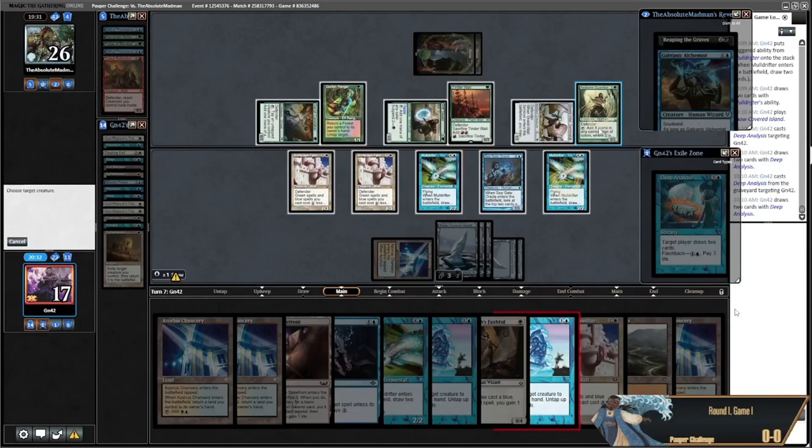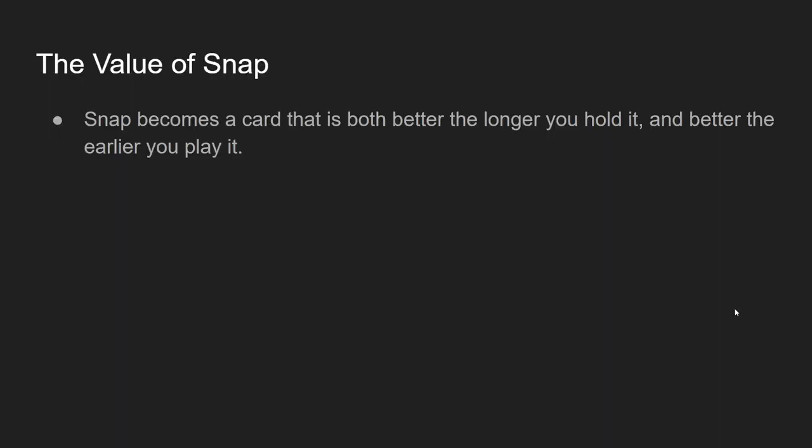Here's another screenshot of Snap being useful for multiple things in the same turn. I really need to remove the Axebane Guardian, because versus Walls you never want to let them untap with that card. And then I'm also going to use the Snap as a draw two with a Mold Drifter so I can try to dig to an Arcane Mancer. Snap becomes a card that is both better the longer you hold it and better the earlier you play it. The longer you hold it gives greater mana generation, better value, and you know what you're missing as far as bottlenecks. The earlier you cast it gives you a better tempo advantage. Knowing whether you are able to — or must be able to — make it to a point where Snap is at its most powerful is key to playing Blue-White Familiars.